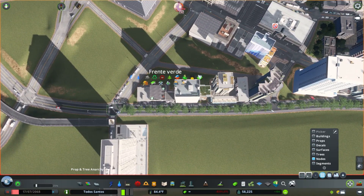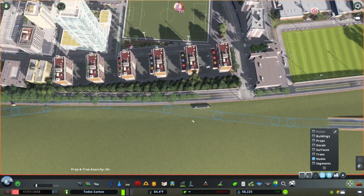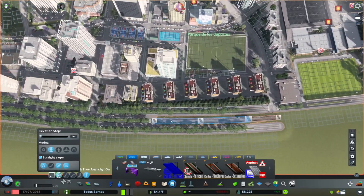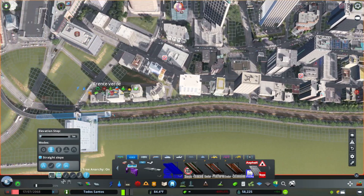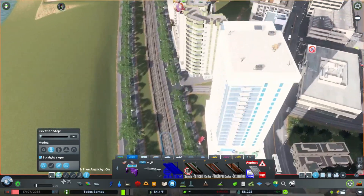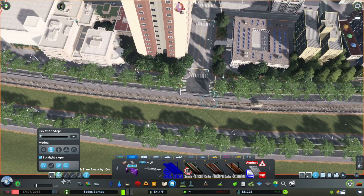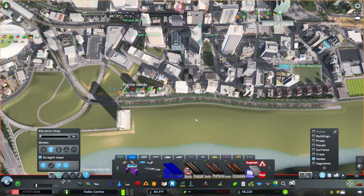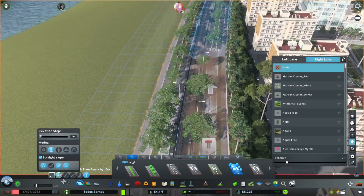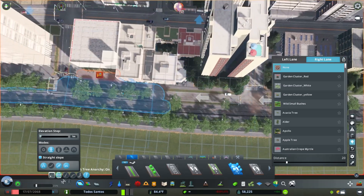Hello everyone and welcome back to Todos Santos. Today we are continuing on with filling in the downtown, and we're starting off by replacing this very small, probably originally undersized avenue with a much larger and more aesthetically appealing one. I'm putting in a feature I've always wanted to do: having light rail run all the way down the middle of this avenue. This is a pretty important road — it carries most of the traffic that comes from the freeway and the rest of the city.